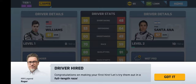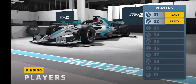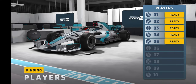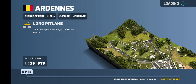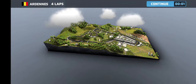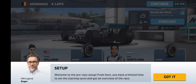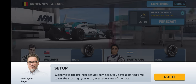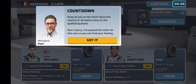Let's try them out in a full length race - tap here to enter a race. We are in the rookie cup. Points available are 39, 40 points required - I don't know for what. We are at the Ardennes. Pre-race setup - from here you have limited time to set the starting tires and get an overview. Keep an eye on the timer - when it reaches zero, all teams move to the qualifying phase.